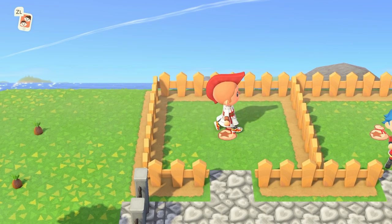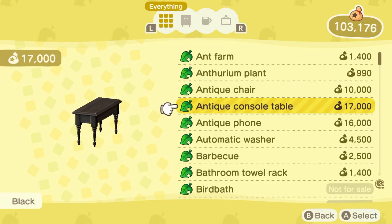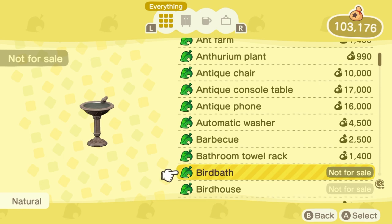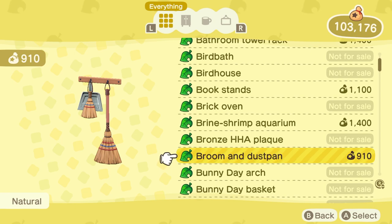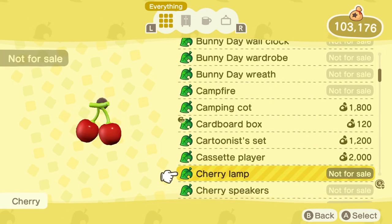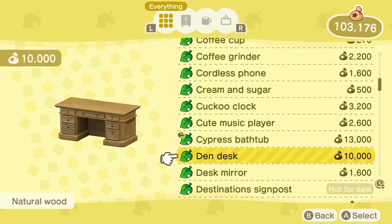Back at Nook Shopping, you can see the antique console table is now available for 17,000 bells — it was not in this list at the beginning of the video. The bathroom towel rack is also new here. You can see all these new items are now available for purchase. I can buy them without losing any of my own items — I just shared them with my friend Jeremy and he shared his with me.